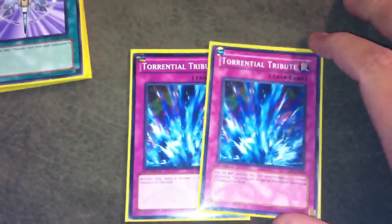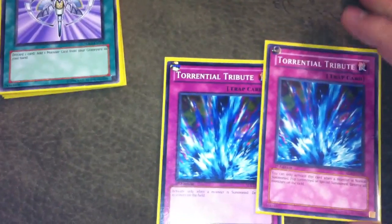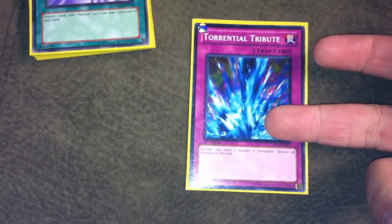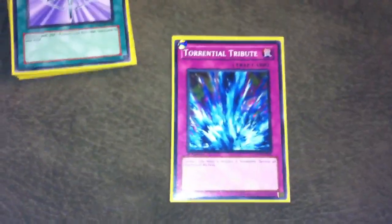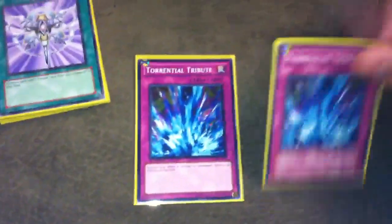By the way, look at the difference between the new Torrential from Stardeck LS and a really old Torrential — so much more text. The old one reads: 'You can only activate this card when a monster is Normal Summoned, Flip Summoned, or Special Summoned — destroy all monsters on the field.' The new one reads: 'When a monster is summoned, destroy all monsters on the field.' Why did you need all that extra text when 'when a monster is summoned' was fine?